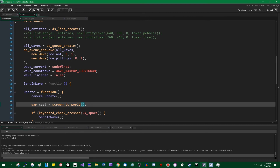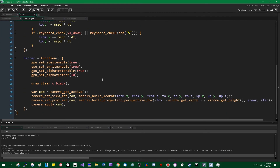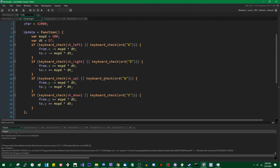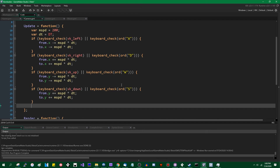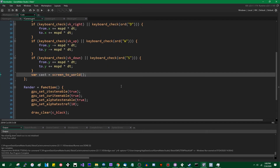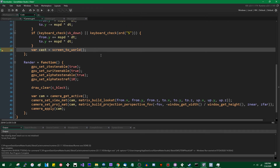I'm just going to call it 'cast' equals screen-to-world. Actually, that might do better in the camera update method because this is going to be dealing with the camera's matrices. The point of object-oriented programming is to keep code contained within their own groups, their own objects, so I'll be doing it in there.